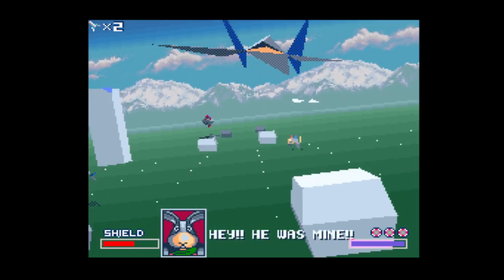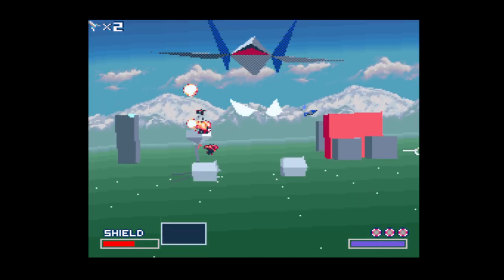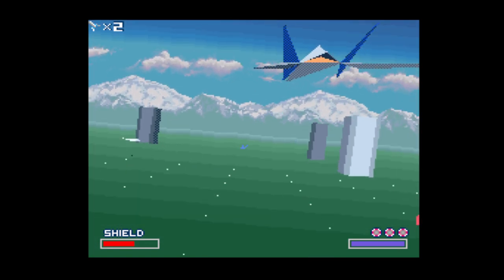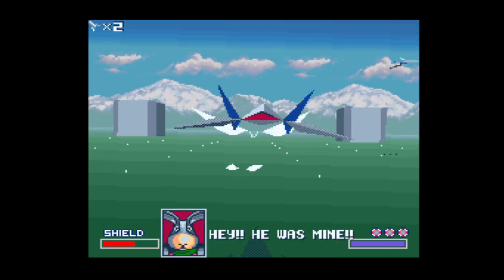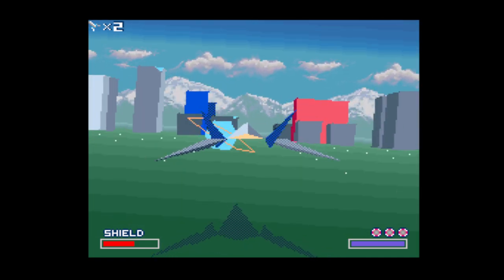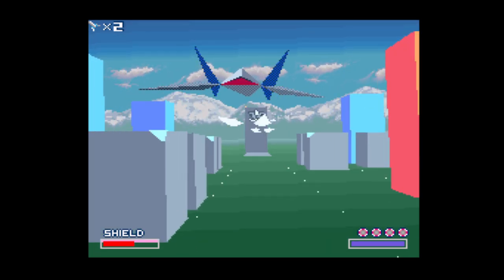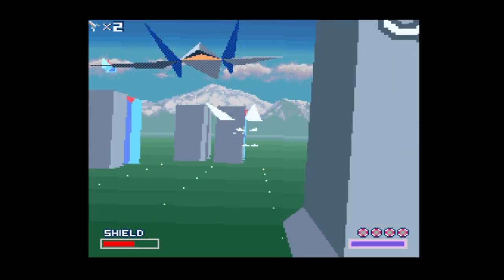Oops, I shot down his power-up. He's saying 'don't be greedy.' You want to collect that — it'll give us another smart bomb. They're like your screen nukes — use them when you get overwhelmed.